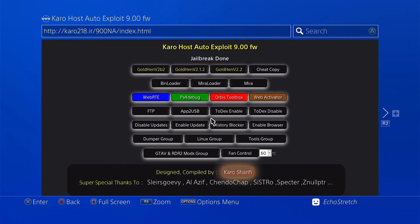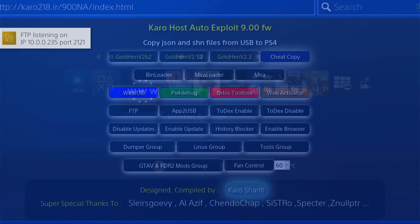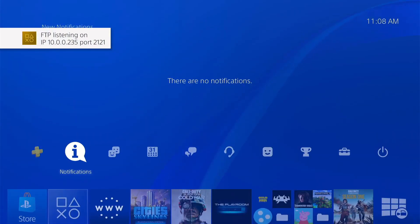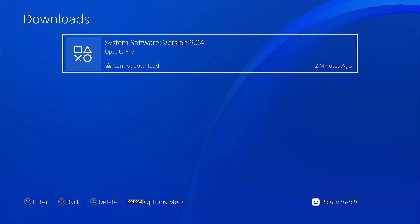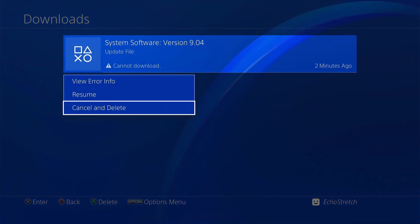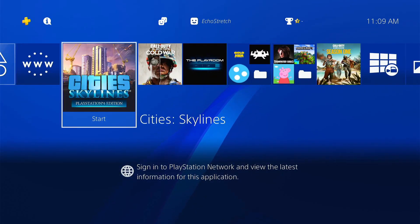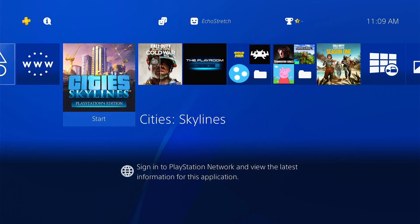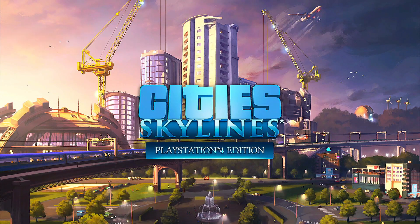From here we'll go with the latest GoldHEN which is 2.2. Once that's loaded, we can go ahead and hit our PlayStation button. If we jump up to our notifications, you can see there is a system software error there. If we delete that out, the notification I'm talking about is when we launch any game — we get the notification to update the game as well as the notification to update the system software.